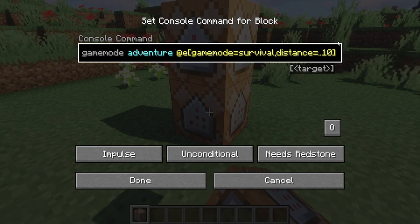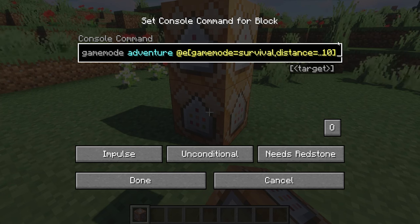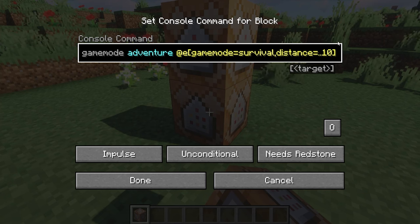Do be careful with this — make sure you have the game mode filter set to survival, because if you're in creative and you get close to the command block, it's going to put you into adventure mode and you won't be able to change or edit the blocks unless you destroy them from afar using another command block. It can be a pain, so just be careful.